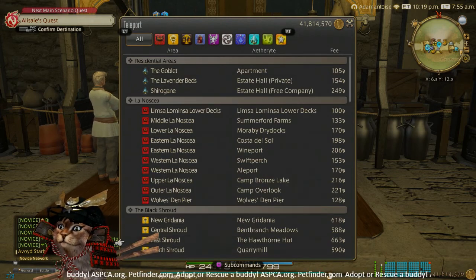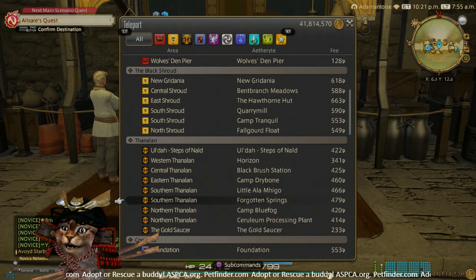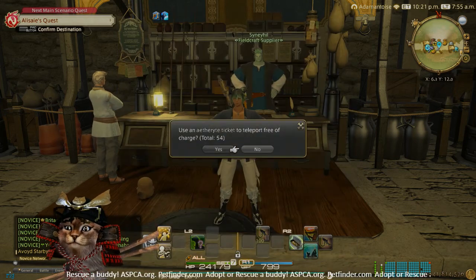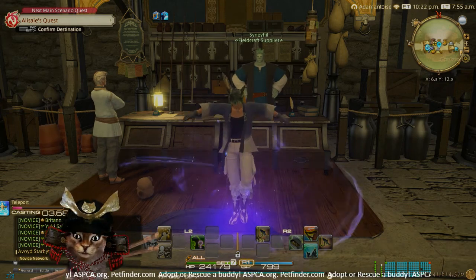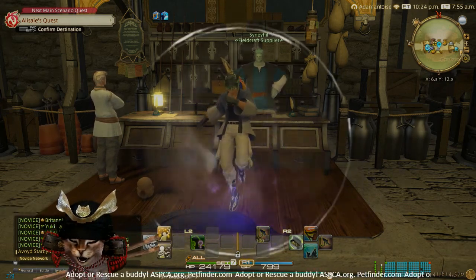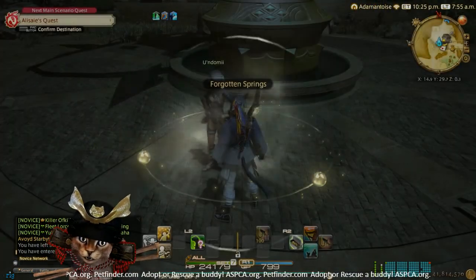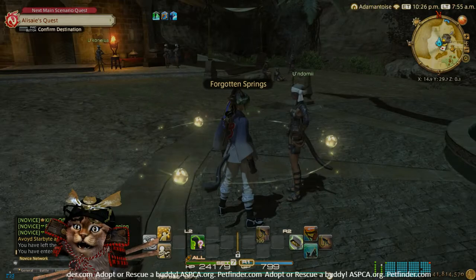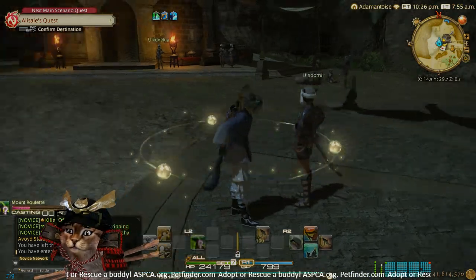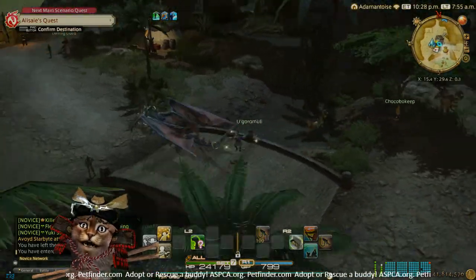Where we're heading out to in the desert is going to be Forgotten Springs in Southern Thanalan. Now if I remember correctly, hopefully they fixed this — when I did this quest back shortly after the game came out, they do have you go and talk to an NPC here in town. She's right here on the bridge.